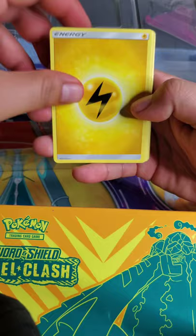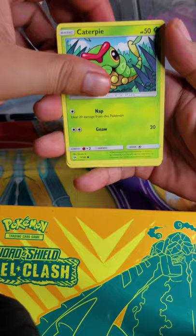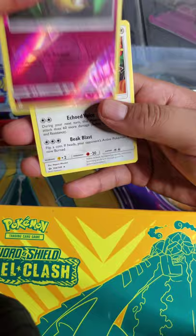Electric energy, Herdier, Wishiwashi, Rare Candy, Yungoos, Paras, Caterpie, Makuhita, Chinchou, reverse holo Cutiefly, and a Toucannon.